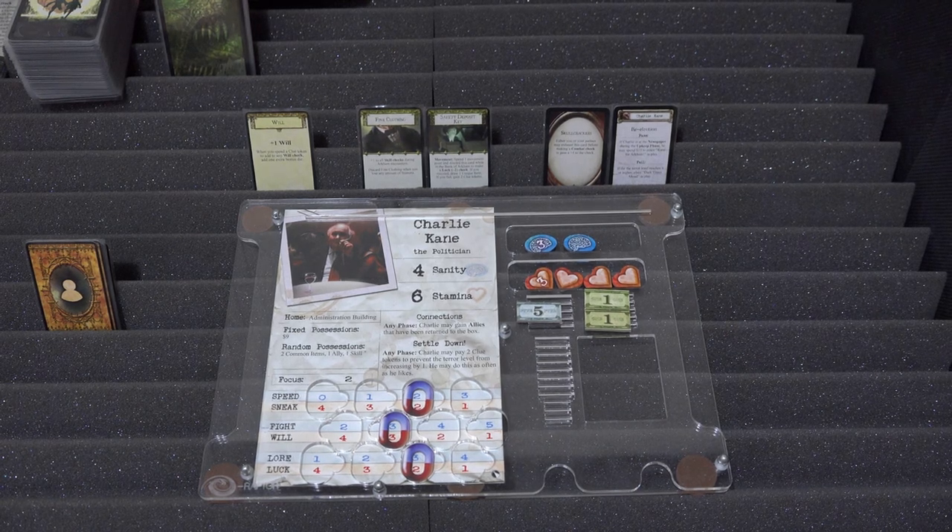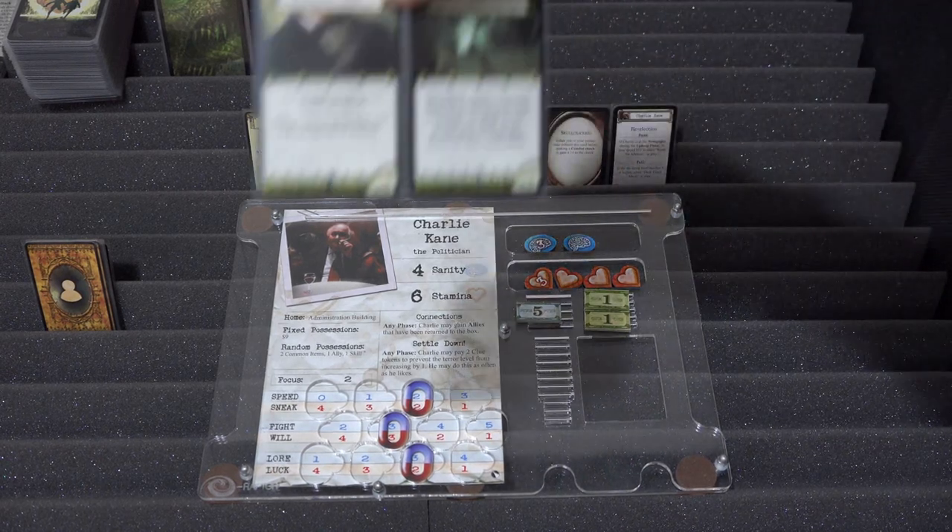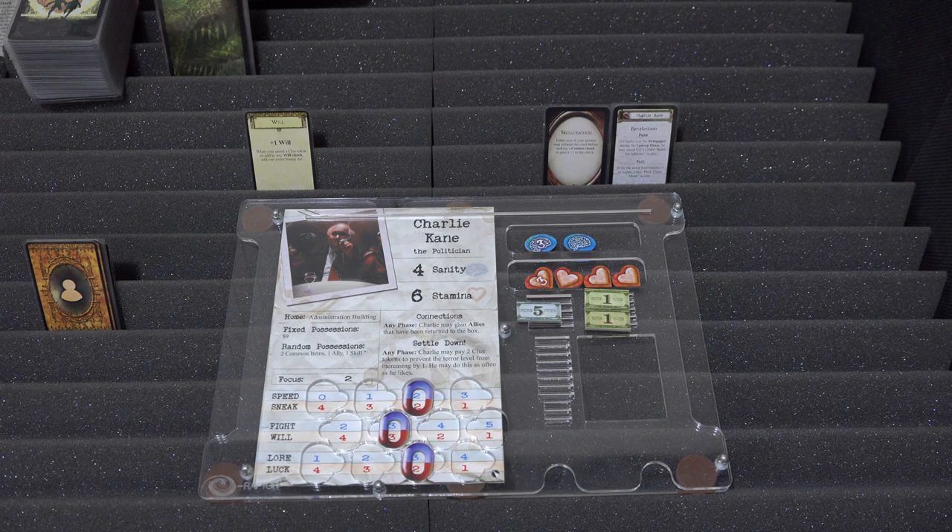For his two common items: first, Fine Clothing — plus one to all skill checks during Arkham Encounters. You can see why this is a thematic possession, he's a politician so he'll have a fancy tux. However, if he takes any stamina damage whatsoever, we have to discard Fine Clothing because it ruins the tuxedo. Costs $5. His second common item is a Safety Deposit Key — spend one movement point and discard this card while in the Bank of Arkham to make a Luck minus-two check. On success, draw one unique item; on failure, gain two clue tokens.